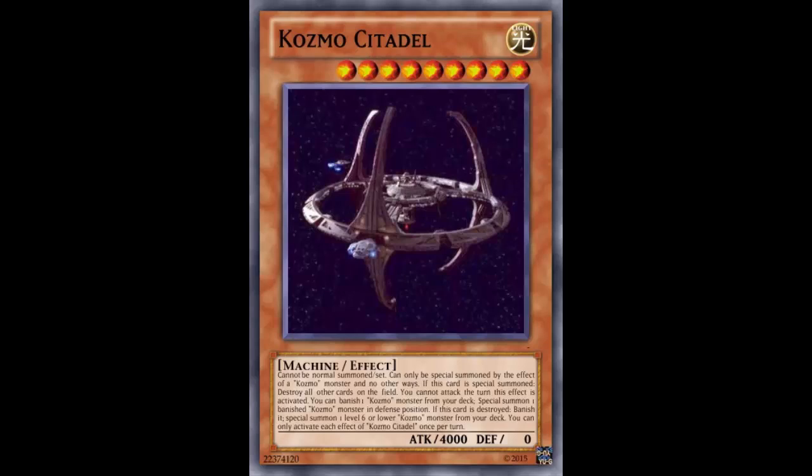So this is Cosmo Synodal. Let me count — level 9. Alright, so this is the next step past Dark Destroyer, and we already know how good Dark Destroyer is. Cosmo Synodal: Light, Level 9, Machine Effect Monster, 4000 attack. If you thought it was bad enough that you couldn't get over that 3000 attack Dark Destroyer, this is 4000. Zero defense though, so if you can find some way to put it in defense mode you can easily run over it.